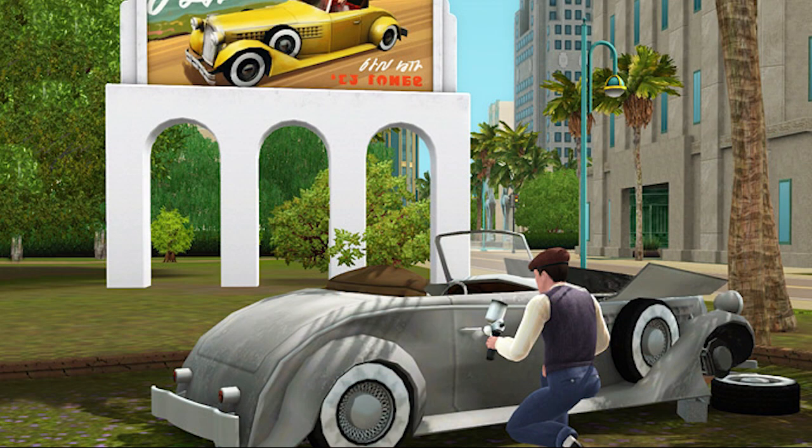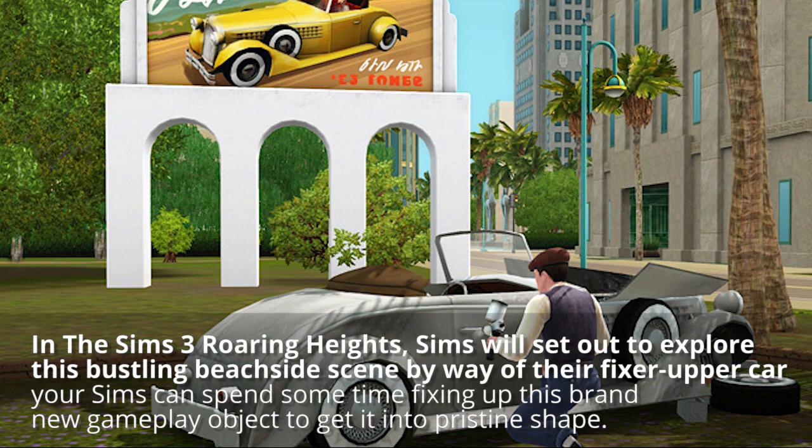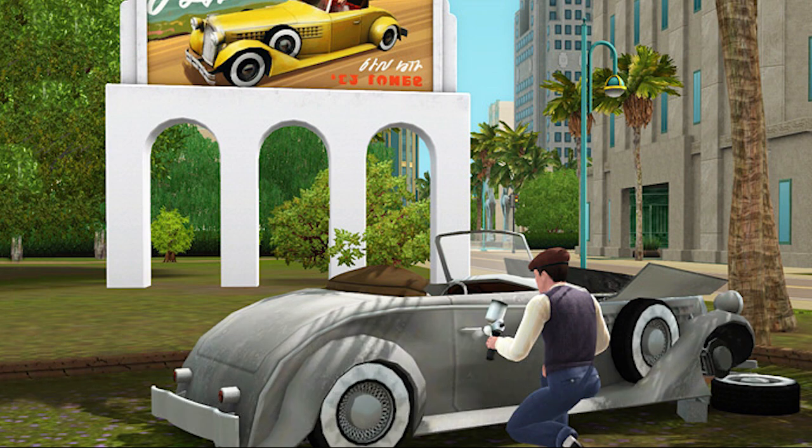If we go to the next screenshot, we've got this guy working on his car. This is one of the things that comes with it. The Sims will set out to explore this bustling beachside scene by way of their fixer-upper car. Your Sims can spend some time fixing up this brand new gameplay object to get it into pristine shape. It's kind of like the Sims 2 Free Time muscle car you could fix up. Your Sims work on the car — it'll be cheap to buy but won't work, then you fix it up, drive it around, and probably sell it. It's a way to make money by fixing up cars, which is really cool.